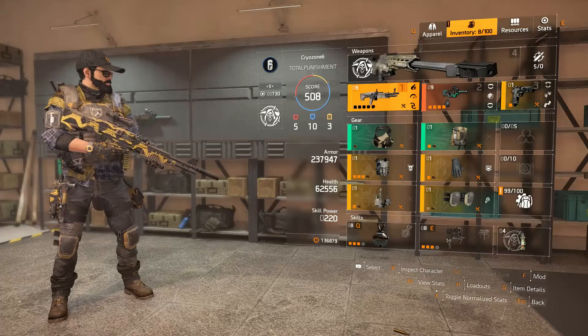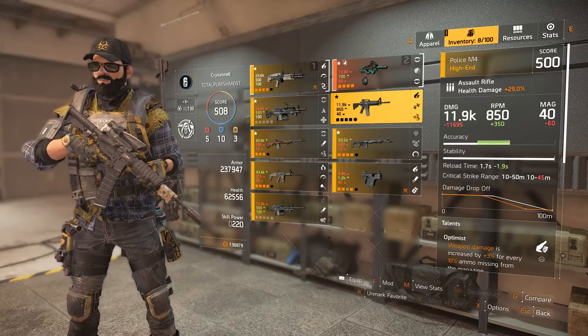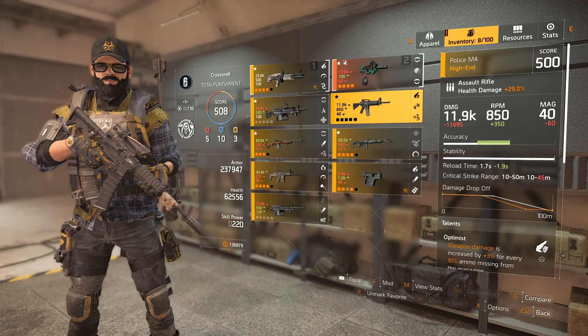These weapons are ranked based on their damage and RPM. Let's start with assault rifles first. Of course, the first thing that comes to mind is the custom P416 G3. That is indeed the best AR in game right now. Police M4 is a close second.